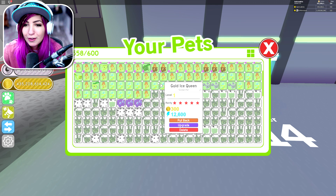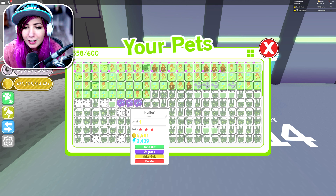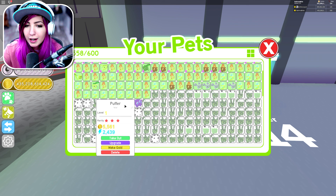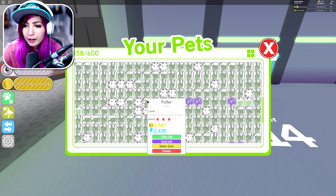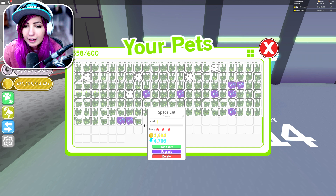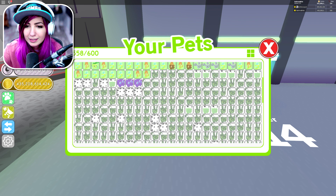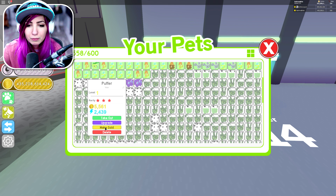The first one I want to make gold is Puffer. Puffer is cute and awesome, and I think I can only make Puffer, Alien, and Wooga gold. I think those are the three I can actually make gold — all the other ones I think might be reskins. So let's go ahead and make them gold.